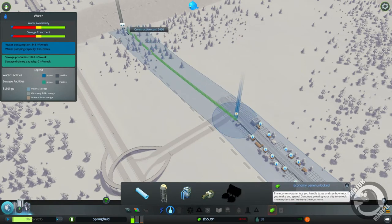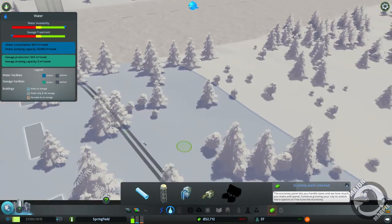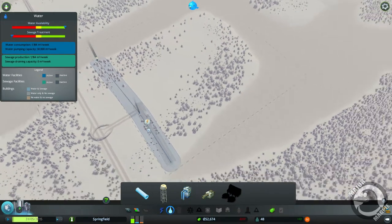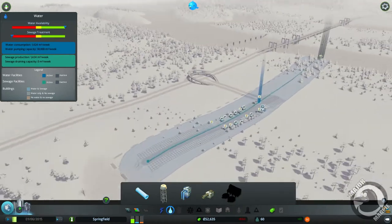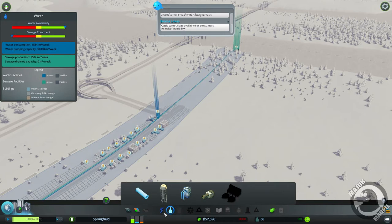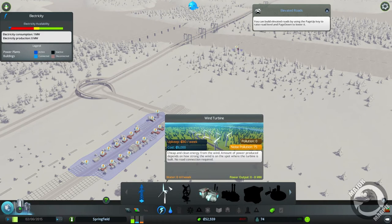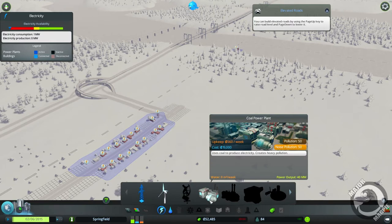We need to connect up to the waste because both the water and the waste run beneath each other - I believe that's how it's supposed to work. Now our water needs electric, and our city needs power. At the moment we've only got two electricity generating devices available: a coal power plant which is quite expensive, or wind turbines.